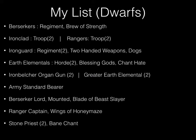I'll start by showing my list. I ran a regiment of berserkers with brew of strength, two troops of ironclad, two troops of rangers, two regiments of iron guard both with the two-handed weapon upgrade and throwing mastiffs, two hordes of earth elementals — one with blessing of gods and one with chant of hate — two iron belcher organ guns, two greater earth elementals, one army standard bearer, one berserker lord mounted on a brock with the blade of beast slayer, one ranger captain with the wings of honey maze, and two stone priests both with the bane chant upgrade.